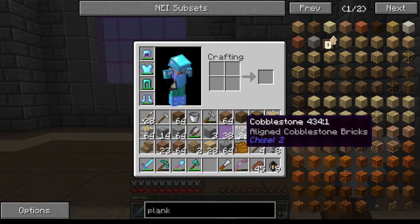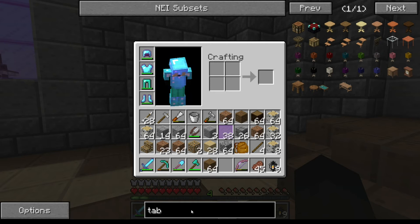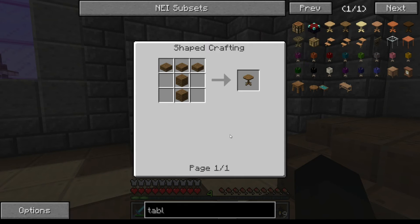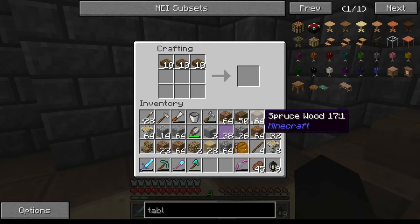Let's have a look at tables — the bibliocraft. I think I've got a bit. We've got all of the usual table suspects, but I am going to go with a spruce table. I want quite a few of those, so let me do — well, that's enough for ten. I would ideally like twenty.